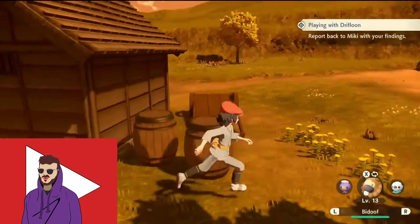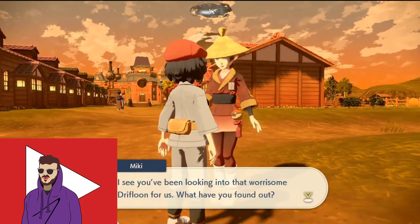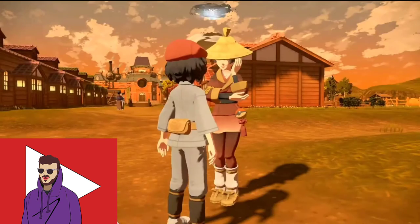Anyway, after you do that quick little cutscene, you can come and tell Miki that the boy lied and that he actually was playing with Drifloon and keeping it a secret. He almost lost his life because of that. Anyway, don't lie.